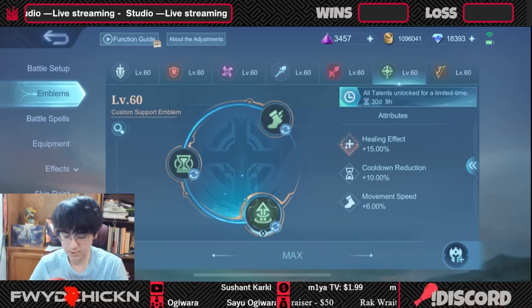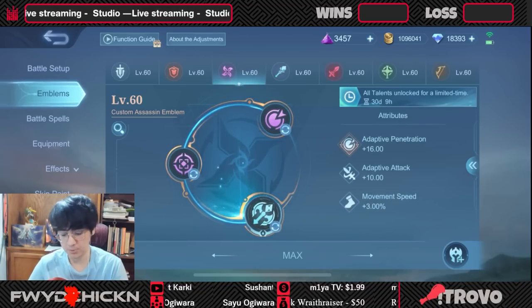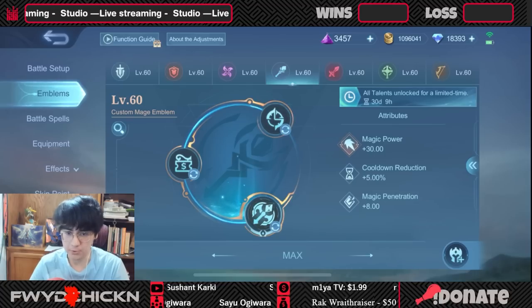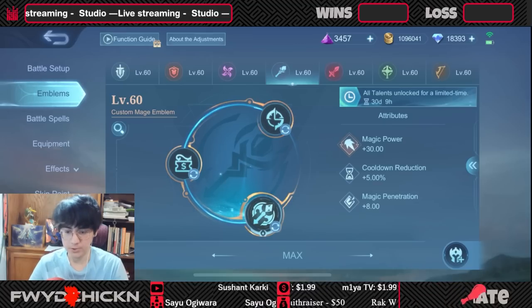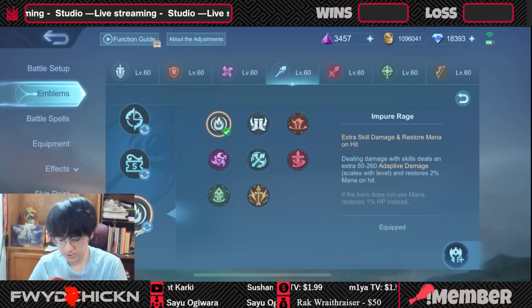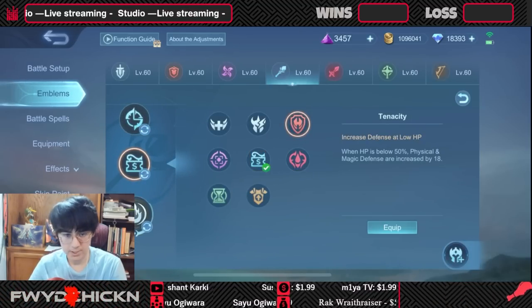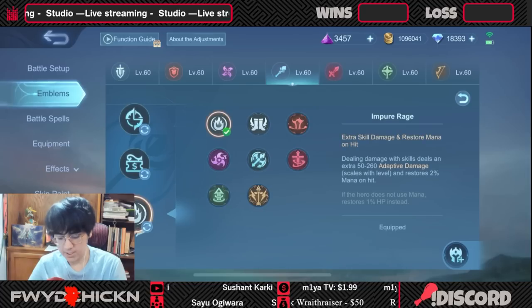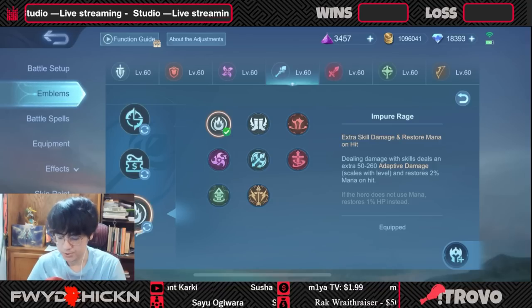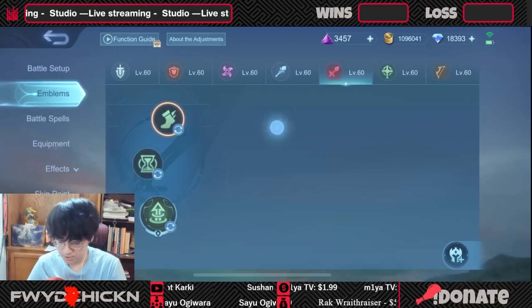For the mage emblem: mages most of the time will typically go assassin emblem, but some mages that don't need the movement speed and do need CDR and a bit of magic power will use mage emblem. This could include Harith and Novaria. I've tried this setup with Novaria going CDR, Mysteries, Bargain Hunter, and Impure Rage. For Harith, I would do something similar, though at tier two you could go Spell Vamp or extra tankiness with Tenacity. Impure Rage is really only for mages that need mana regen. If you're a mage with an easy combo and no mana issues you could go Lethal Ignition, but that's very few mages.